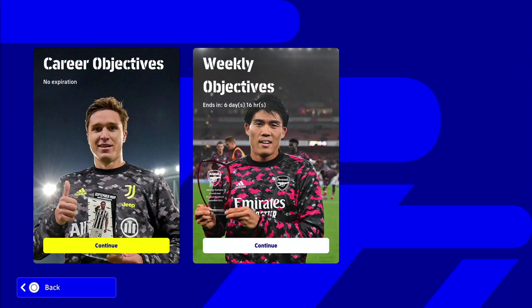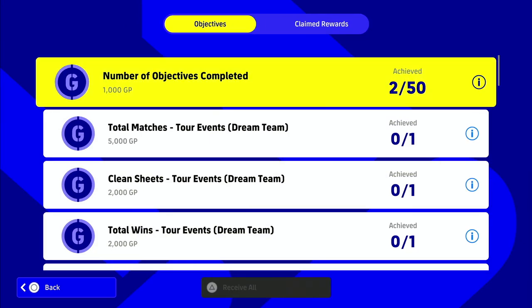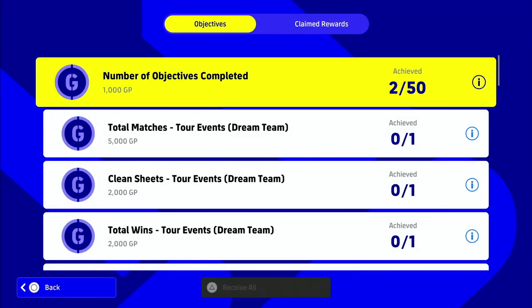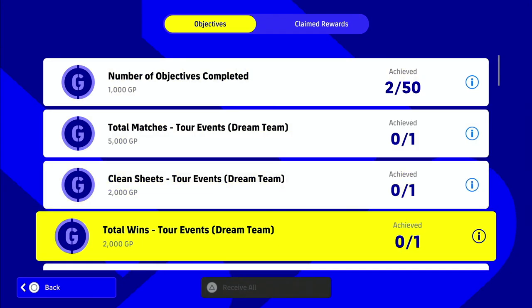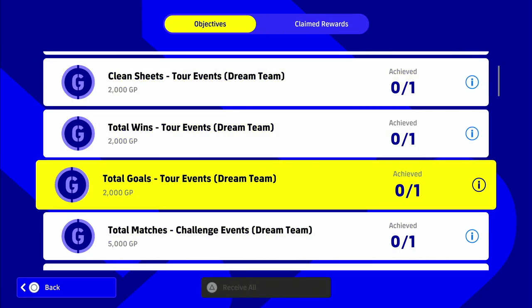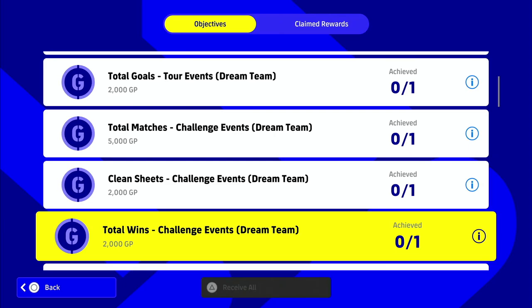The career objectives have no expiration date. You can already see I've done two. There's a lot of different ones - achieved by completing a certain amount of objectives - and you can get a lot of GP. It covers total matches, clean sheets, total wins, total goals. I like the clean sheets one because it gives you something to play for.